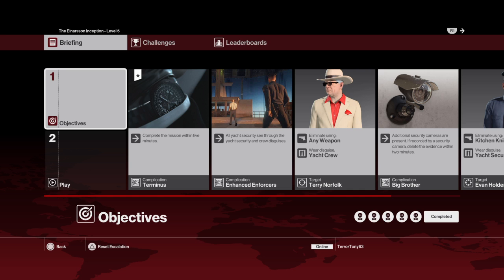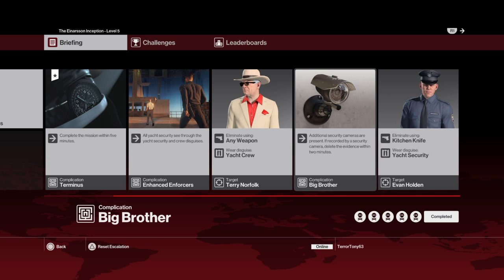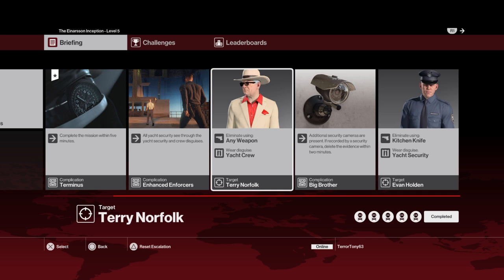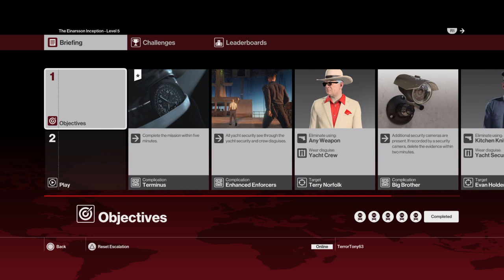It's the Inarsen Inception level five, and here you have five complications. You start with the first one and it gets harder. You have to kill Evan Holden with a kitchen knife wearing the yacht security disguise. Then you have to watch out for security cameras. Third complication is to eliminate Terry Norfolk wearing the yacht crew disguise using any weapon. Then yacht security can see through disguises, and you have a five-minute time limit.